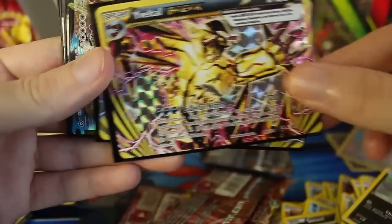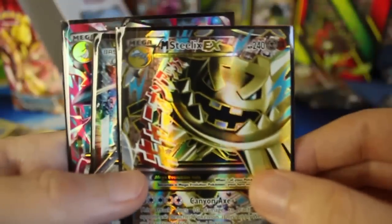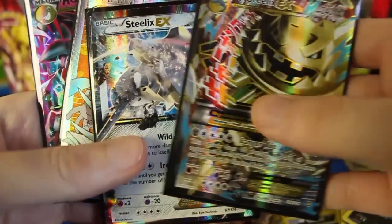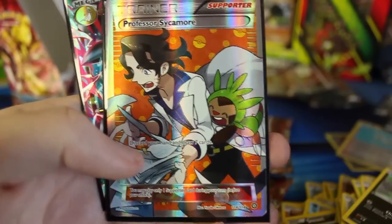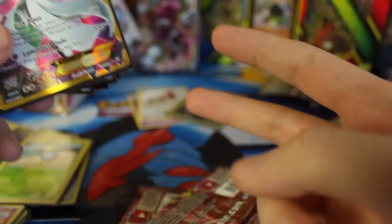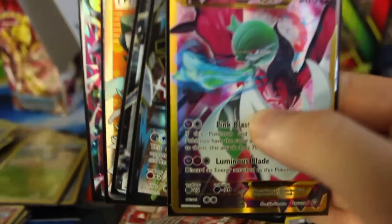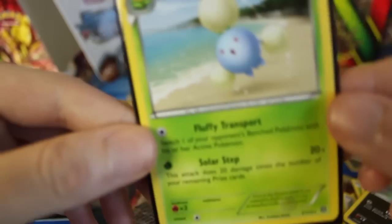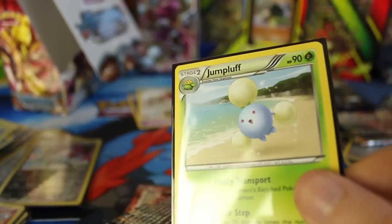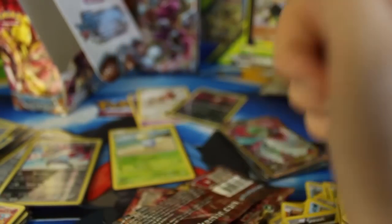This is insane. We got the Yanmega Break, the Yveltal Break — unfortunately a duplicate, but we got a third break. We got Hydreigon, we got the Mega Steelix EX, the regular Steelix EX — this one's full art by the way. We got the Professor Sycamore full art, we got Mega Gardevoir EX, and of course we got that Secret Rare. I've gone through so many sets doing two booster boxes without getting a Secret Rare — I'm so happy to get this. And we got the gosh dang Jumpluff. That's going to wrap things up for this video. I hope you guys have enjoyed, and I'll see you guys next week. Take care.